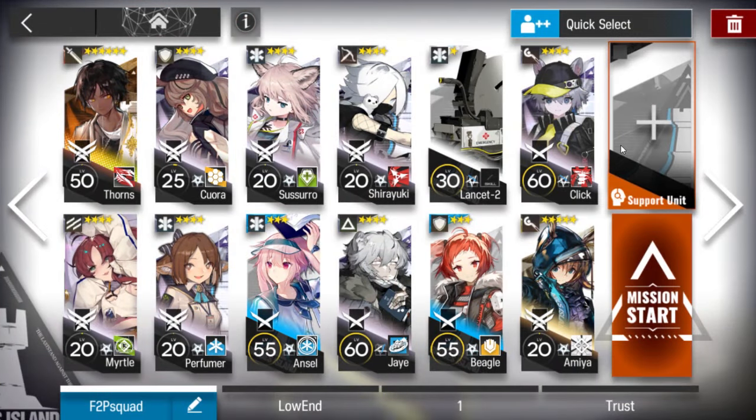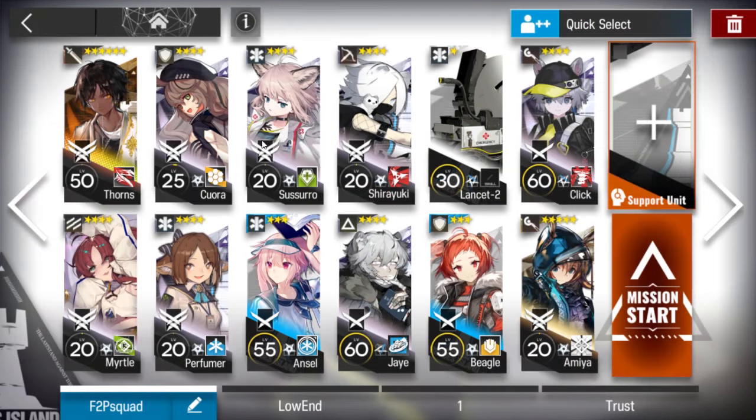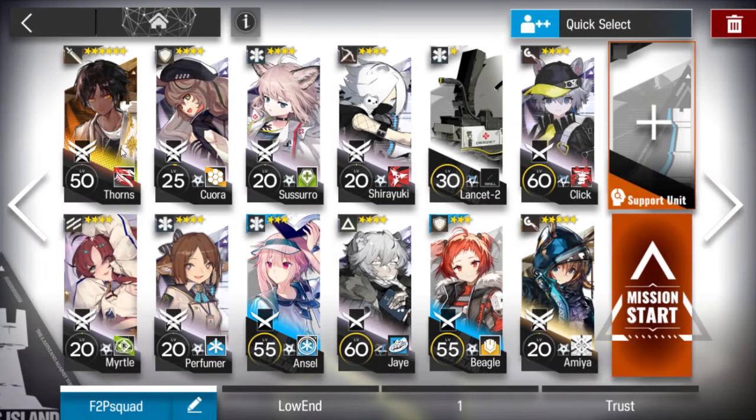You can use the support unit. The support unit this time is Thorns. Thorns is really popular now, so just get it from there. I will use mine, but it's better if you get a level 90 — level 90 will help you a lot. So Thorns as Core Operator, then Sunflower Vanguard. Elite 2 maximum level — well, Elite 1 maximum level is enough for everyone besides Thorns.